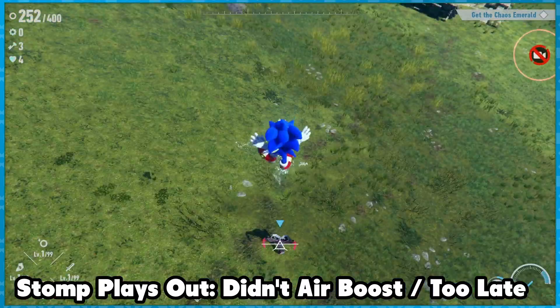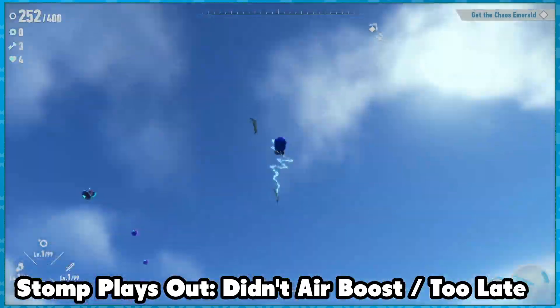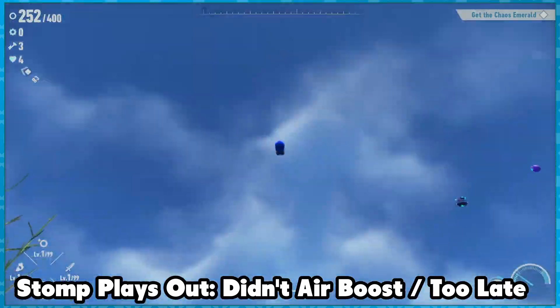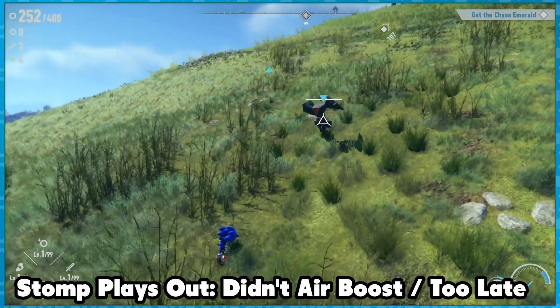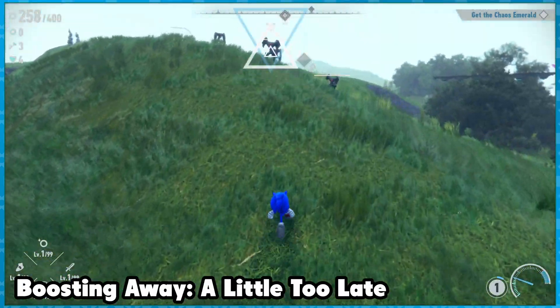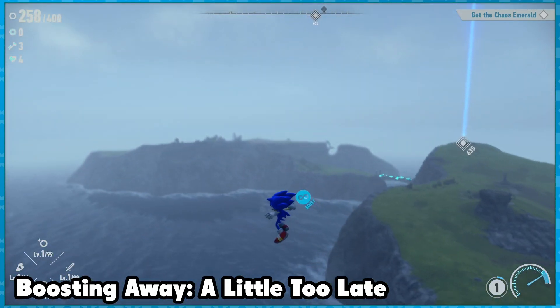If Sonic gets above the enemy as part of the stomp animation, you were too late or just didn't boost. Dodging to the side can cancel the stomp, which can be helpful if you want to repeatedly try against the same enemy without killing it. If you do get launched up but at more of an angle with noticeable forward momentum, you were slightly too late.